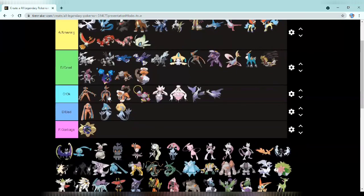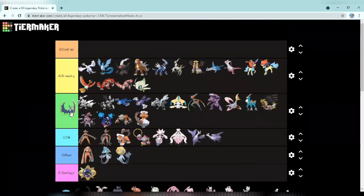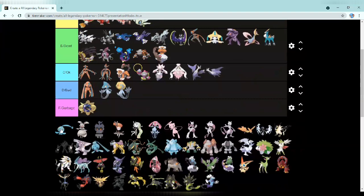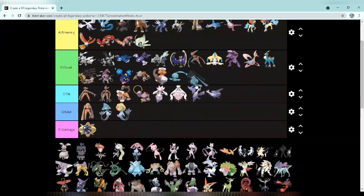Next up we have Lugia and it's going at the top of amazing — really nice design, just a classic. Next up we have Lunala and I'm putting it in good. Then we have Manaphy — I'll put it in the back of good. The clone version is clearly no different but since they're trying to make a copy it's going in bad.